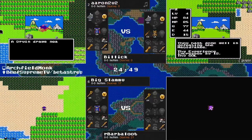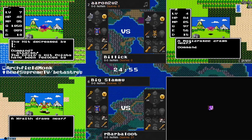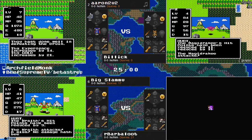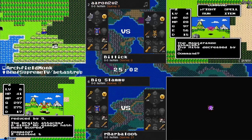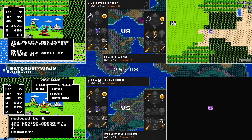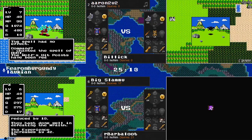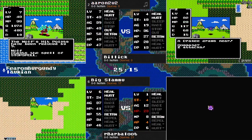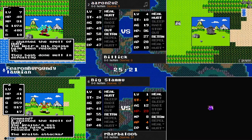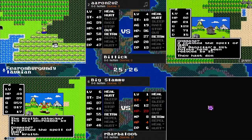The Metal Slime is running away now since Big Slamu's strength is above the 20 threshold. The reason that's important: an enemy can run away from you if your strength statistic is at least double the strength of the enemy you are facing. So with the Metal Slime having 10 strength, if you have a minimum of 20 strength, then that enemy can run away from you.